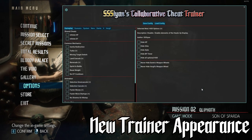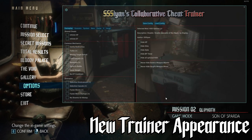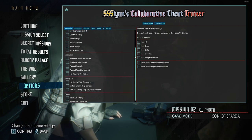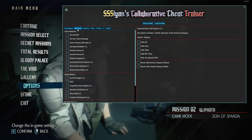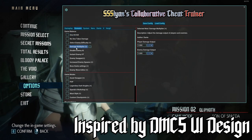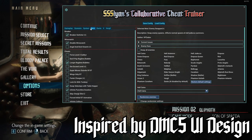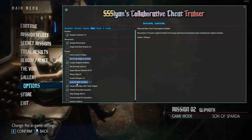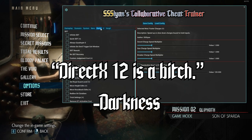To start with, the most obvious change to the trainer is the appearance itself. Introduced initially as part of the December 17th compatibility update, this new UI is the product of Darkness, who has spent the past year working on its development. The new appearance draws on the UI direction of the game itself in order to help the trainer more closely fit with the overall aesthetic. When asked for a comment on the size of this project and the time taken to complete it, he said: